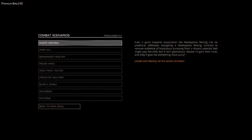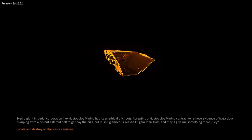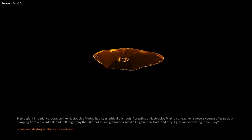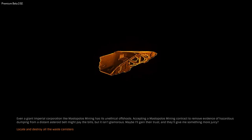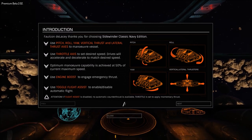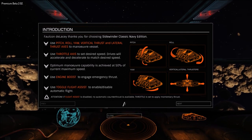Hey there, this is Commander JB and I'm going to be going through the different combat scenarios, creating small tutorial videos going through each of them one by one. The first combat scenario we have is Waste Disposal. The Waste Disposal scenario is more of a flight training, getting you used to how your ship flies as well as how to fire your weapons. You will be facing off against vile toxic waste canisters that you must eliminate to complete this mission.